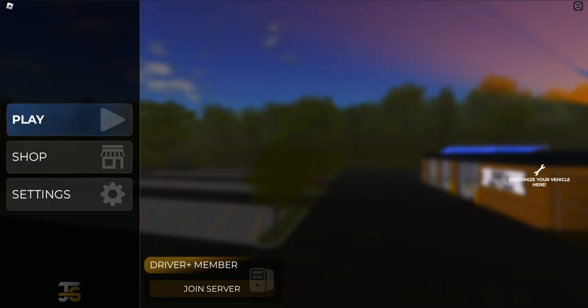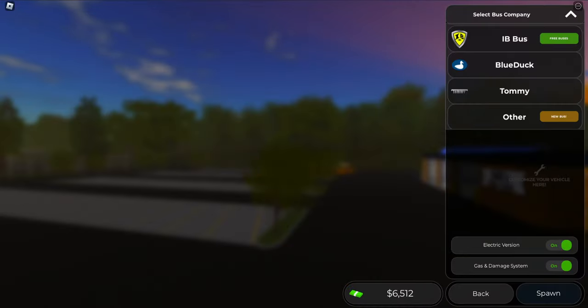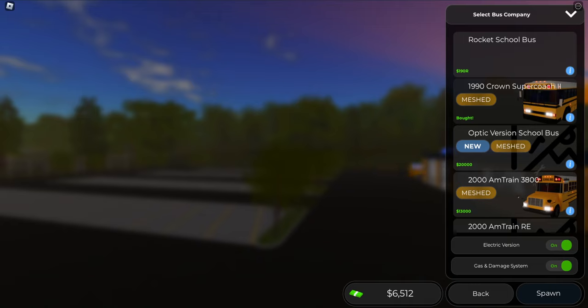Let's kind of explain some of the things that have been added: two new school buses, map expansion, two new routes, ferries, NPCs, new UI, and a bunch of bug fixes. Now I'm actually curious to see what the two new buses are — it's in 'other', I assume.